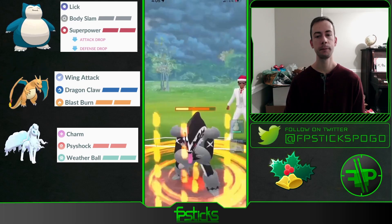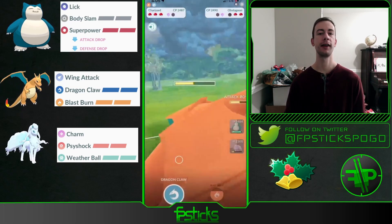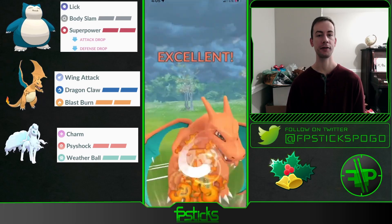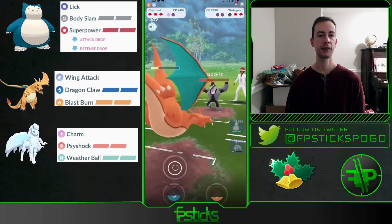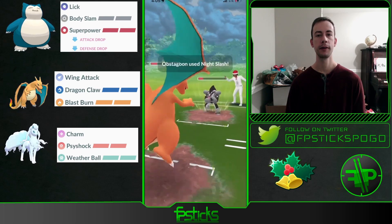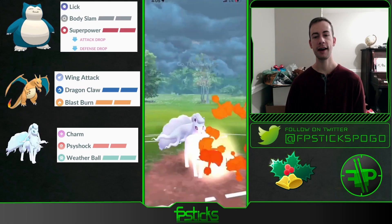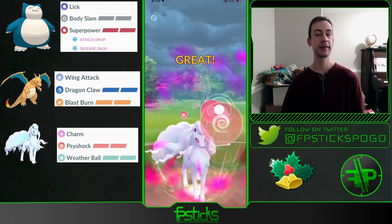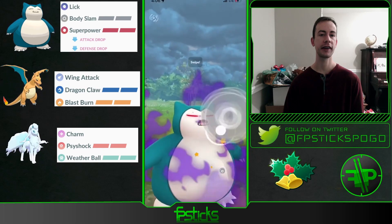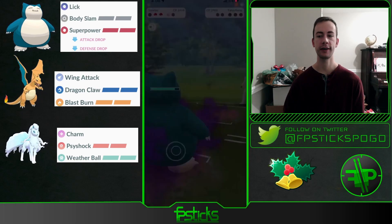Going straight for the Blast Burn and they let it go through. Now I have my Snorlax aligned with Talonflame and my Alolan Ninetales to finish off this Obstagoon. They end up shielding — that's totally fine by me. I'm going to let this go through, then bring in my Ninetales to farm it down. I'll have energy for the Talonflame. Psyshock does slightly more damage than Weather Ball if you're only getting to one move. Now I can safely reach this Body Slam — this should be enough to KO the Talonflame. It barely survives, and we're able to take that game. Good game.